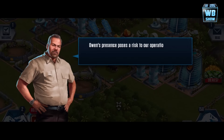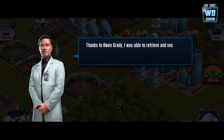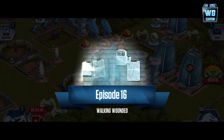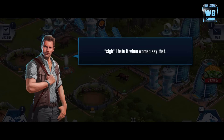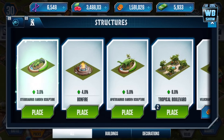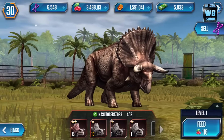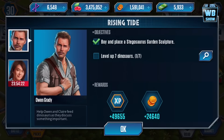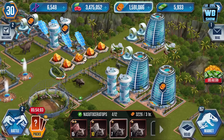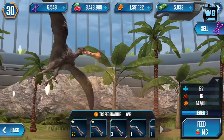This guy's crazy — he's like a poacher. Why is it that in every Jurassic thing there's always a poacher or somebody looking to cause trouble? I would have never guessed that Dr. Wu is crazy. All right, so the new quest is to level up seven dinos. Each dinosaur counts as one, which is nice.